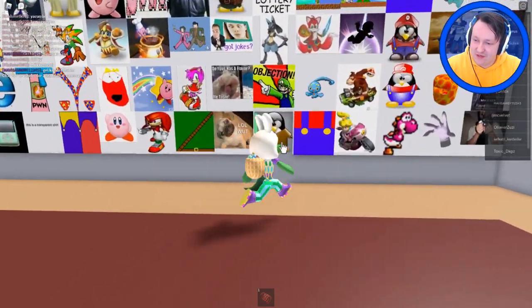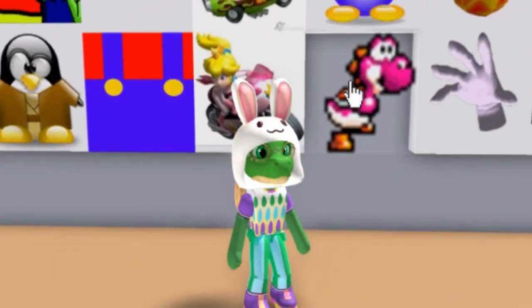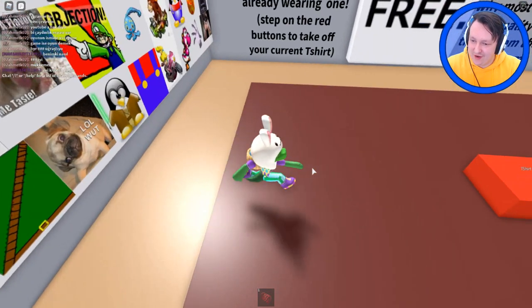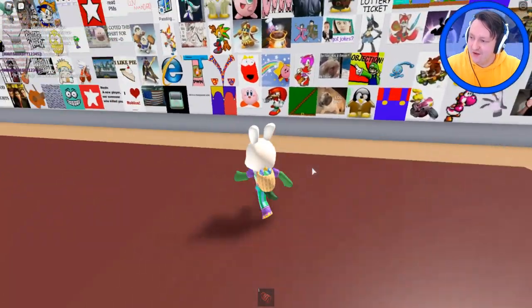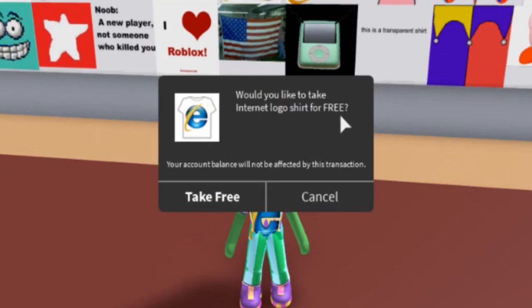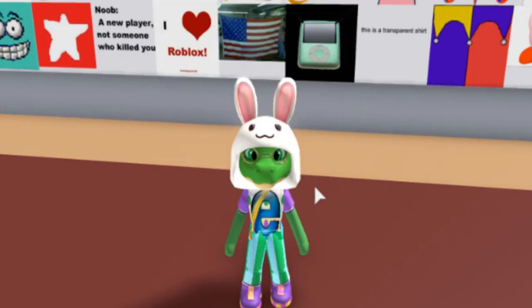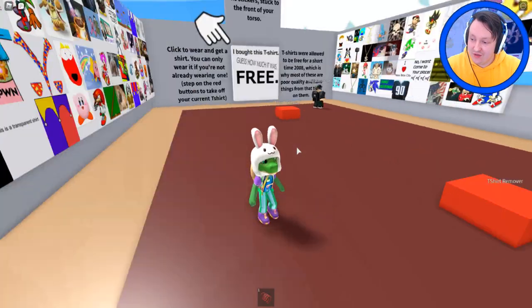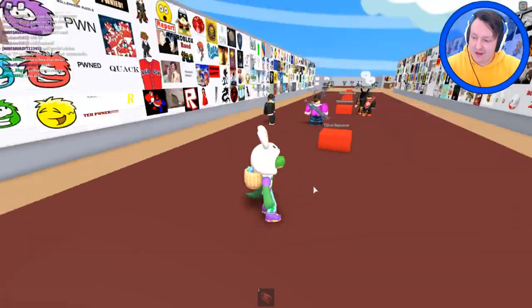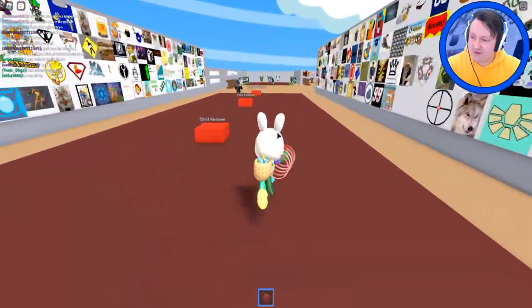Let's say if we take Yoshi the Dino — oh, I already have this one. Of course I clicked the one I already have, out of 500. Okay, let's just pick Internet Explorer. You click it and it says 'Do you want it for free?' and you click get. I'm not going to click get because I don't want it, but you can just get it for free. That's why this video is so short — it's just about showing you how to get the Godzilla item for free very quickly.